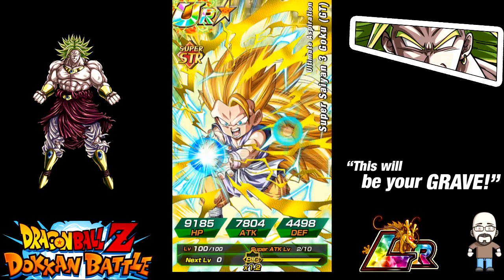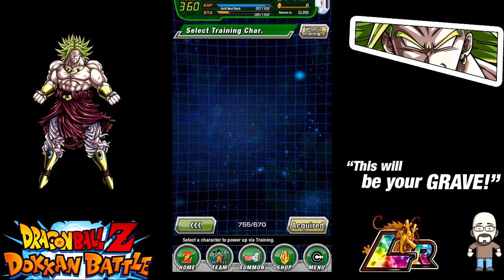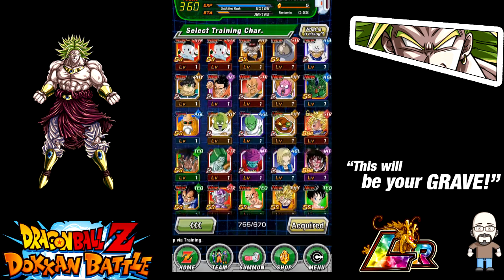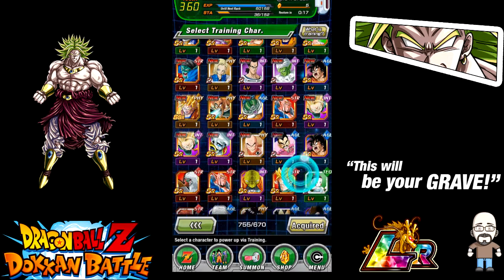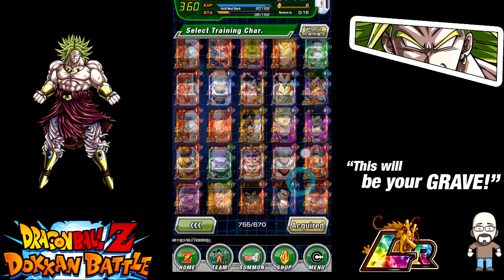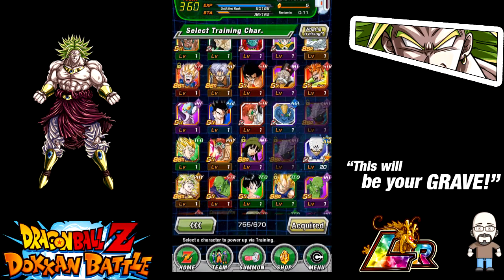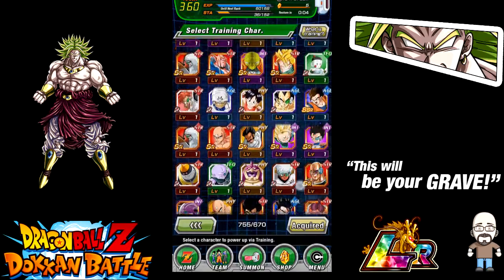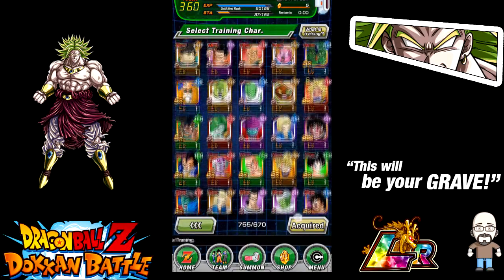I wonder how the Great Ape mechanic actually works with crits in the dupe system. I'm sure it works the same way — the same effect applies to Great Apes. As you can see here, all the garbage from that pull all the way down — it's just all those cards from the multi-summons we did trying to pull Broly. The despair — the despair. A couple of these cards are cool because I can finally finish maxing out some SR units to SA-10, but oh well.